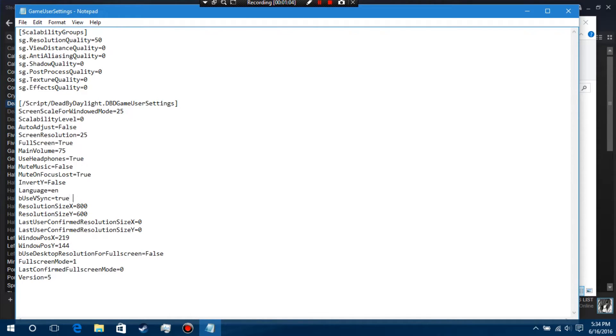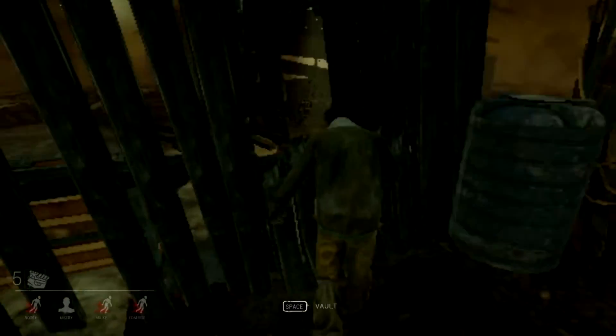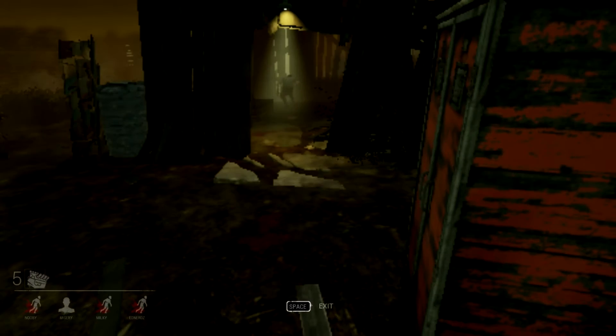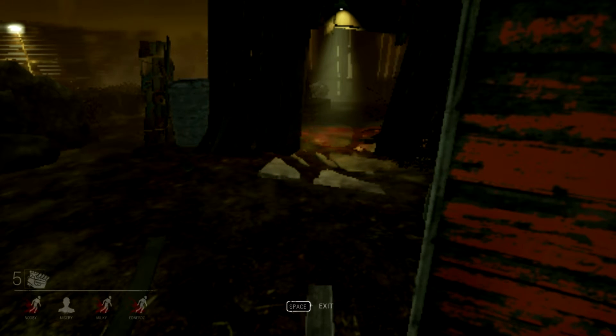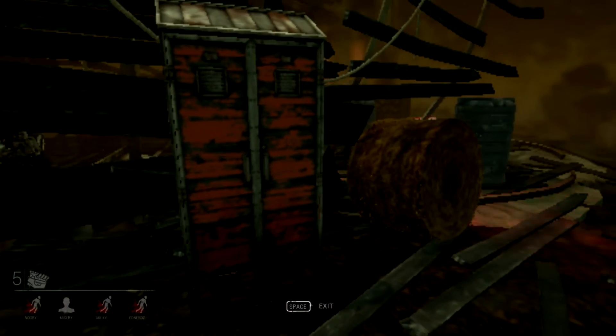There's going to be a lot of settings you may or may not know how to use. Under scalability groups, change the resolution quality to 50, and change everything else in that area to 0. For the next section — under /Script/DeadByDaylight — change your screen resolution to 25, set bUseVSync to False. Optionally, change ResolutionSizeX to 800 and ResolutionSizeY to 600 to gain more frames. For windowed mode, change the screen scale to 25, and set ScalabilityLevel to 0 if it isn't already. You can mess around with the rest of the settings on your own.